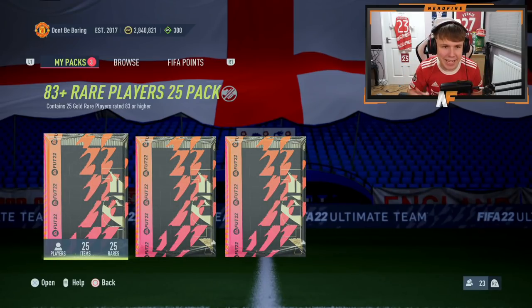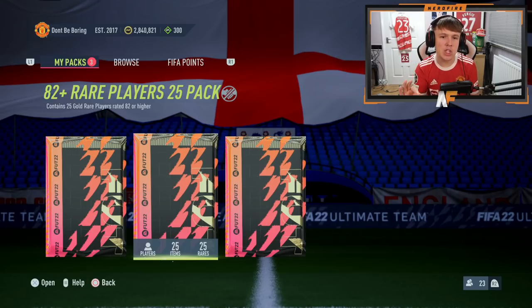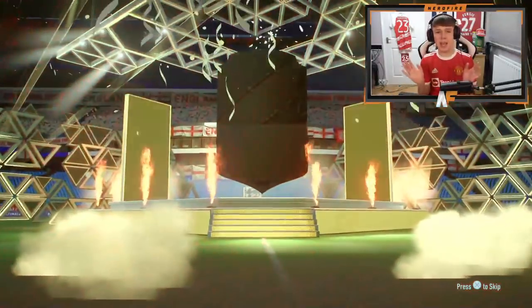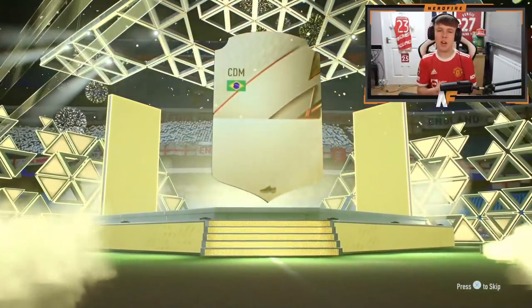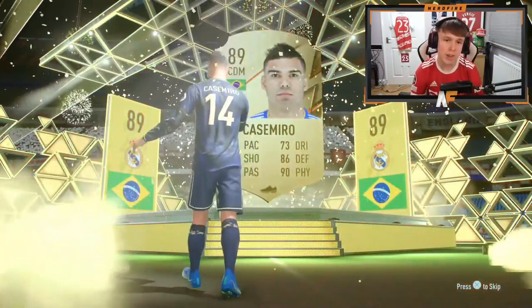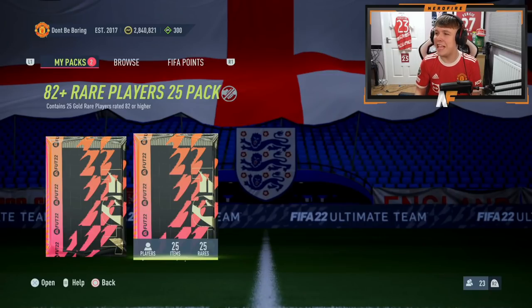Now we're on to my main account. We're going to do the RTG after. Main account has an 81 plus, 82 plus, and 83 plus. Going with the 81 plus first. It's an 88 plus walkout - Brazilian - I've never packed Neymar this year! I'll take an 89 from the 81 plus. A lot of people don't even get walkouts from the 81 plus times 25, so that for me is a W.